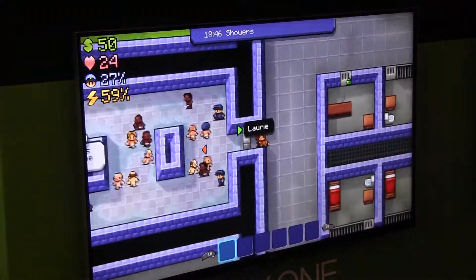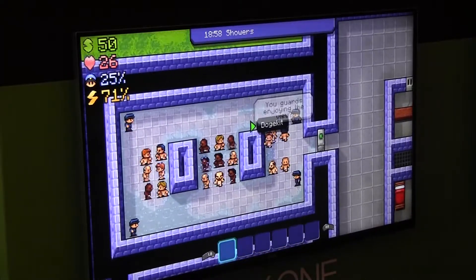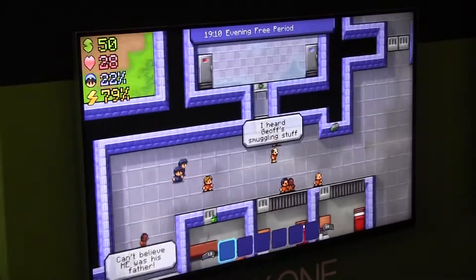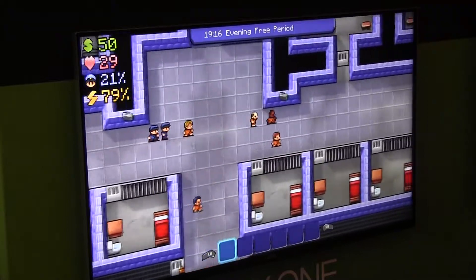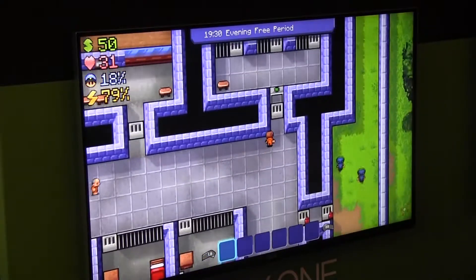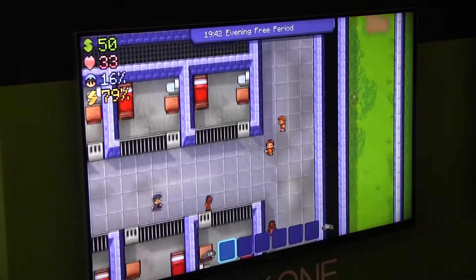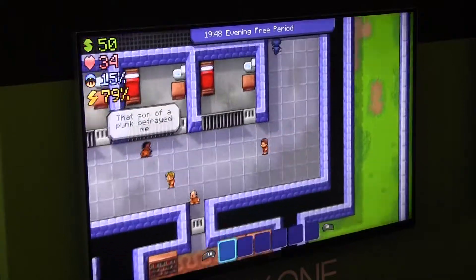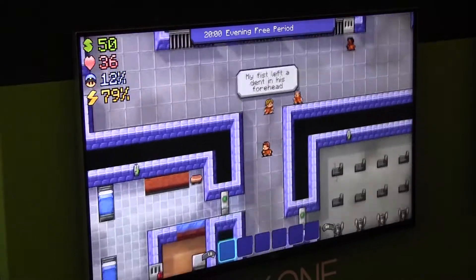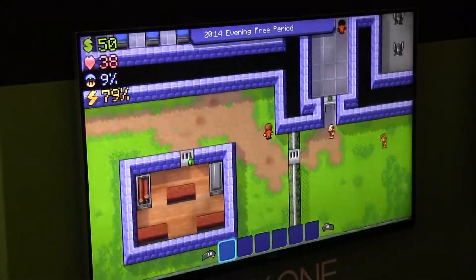There's a jobs board where in the full game you'll be able to apply for different jobs. You've also got solitary. If you go through the metal detectors in front of most of the main doors with any kind of contraband, it's not going to end well — but you can make a contraband pouch, and there are a lot of different things you can craft to help you get around these things as well.